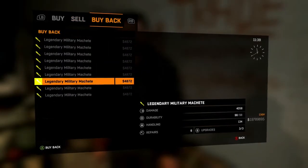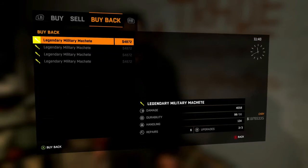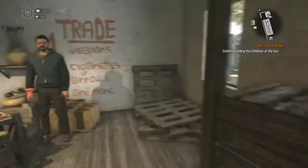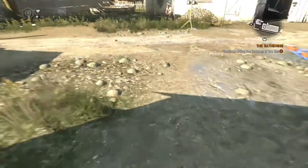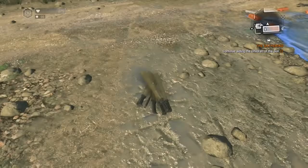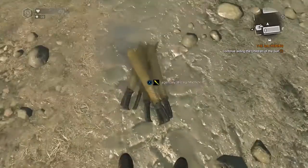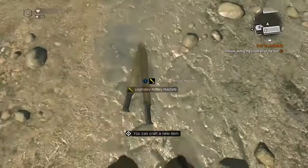There you can see I've got 9 legendary military machetes. So if you hovered over a stack of 700-something and then duplicated a shotgun, you'd have 700 shotguns. The thing you hover over initially isn't the thing you duplicate — the thing you duplicate is whichever item you navigate to once the sell glitch screen comes up and you can still move in the inventory background.